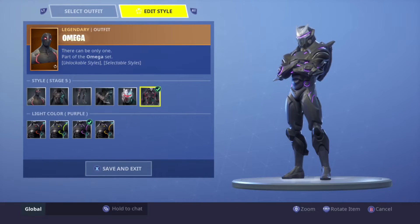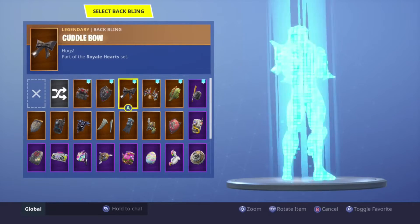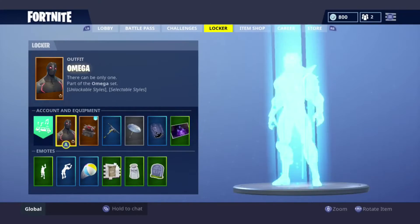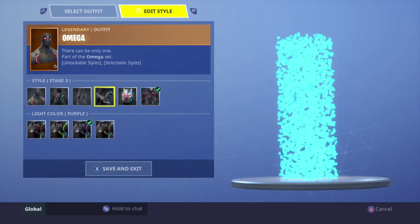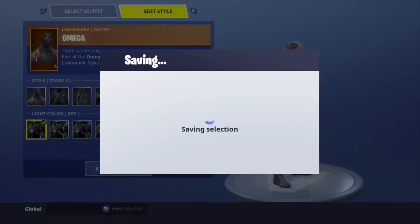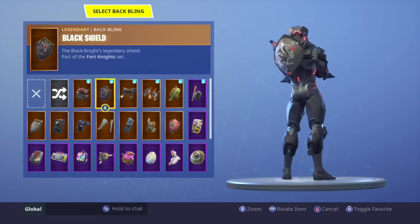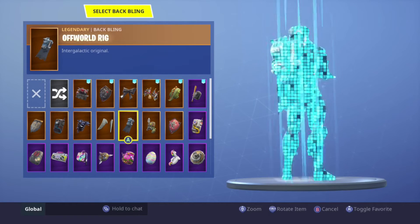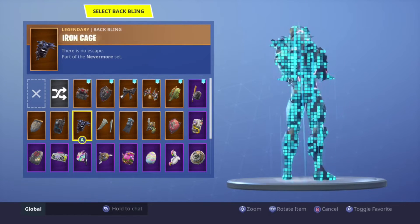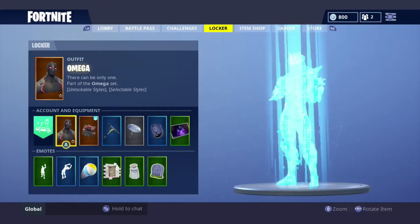Next up we have the Omega. The Omega has that weird-looking back so it's kind of hard to put a back bling on it. I'm going to show you guys in red because most of my back blings are red or go with red. I would probably just rock the Wukong back bling or the wings — I don't really wear the skin that much to know.